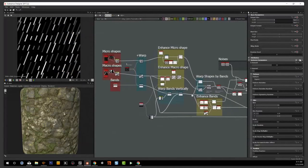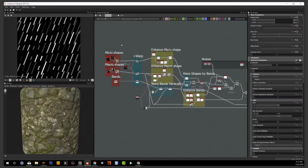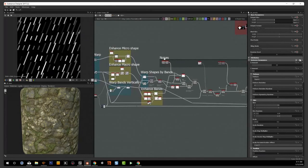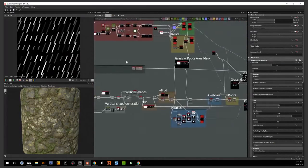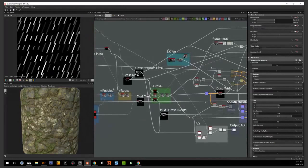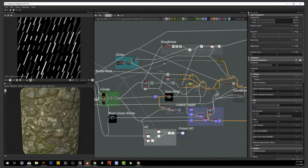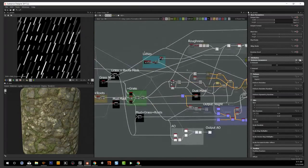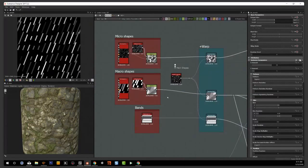I'll just scrub through the graphs quickly. This is where we set up the main shapes. Over here we enhance some volume, we add some noise in this area, we start building some of these components over here, then we generate some masks, and in the end we combine everything together. I divided the shapes into micro and macro shapes.